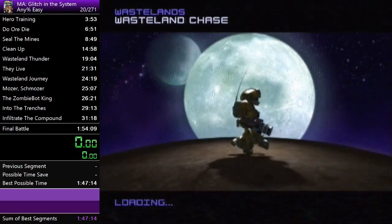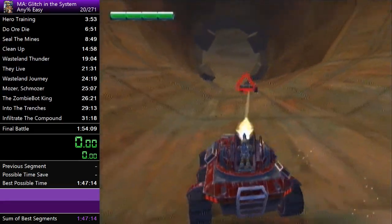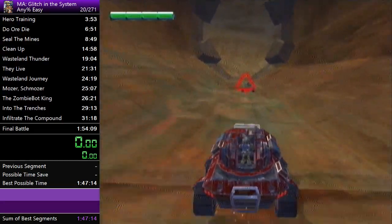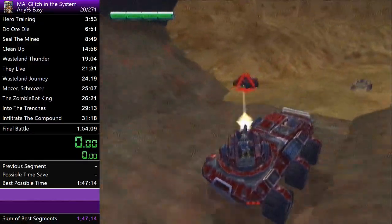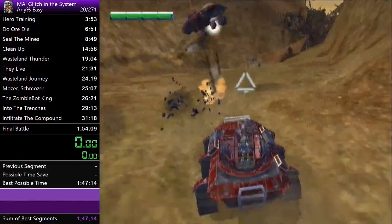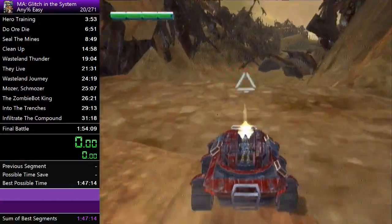This next level is basically an auto-scroller — when you're shooting this guy right here it doesn't really do anything. A lot of people tell me that, but I just like to shoot him. It doesn't really do anything at this point and you don't need to kill any of the enemies.